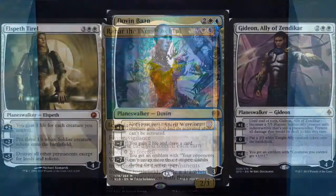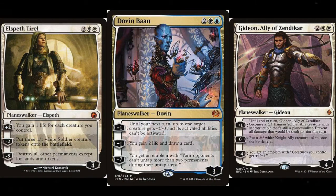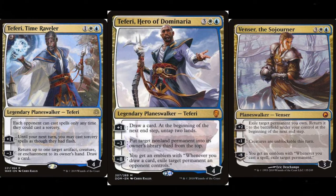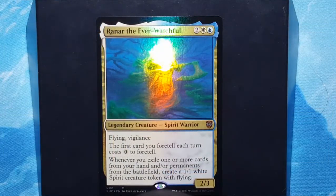The last part of additions: Planeswalkers. Dovin Baan, Elspeth Tirel, and Gideon Ally of Zendikar are three options that help this deck in a couple of ways. But the next set of three are going to help it way more: Teferi Hero of Dominaria, Teferi Time Raveler, and Venser the Sojourner. If there ever was a deck that Venser the Sojourner fit into, it's this deck — there is no better deck I can imagine. I've had them since they came out, haven't had anything to do with them. If I do decide to upgrade this deck and make it my blue-white option, that'll be the first change I make.